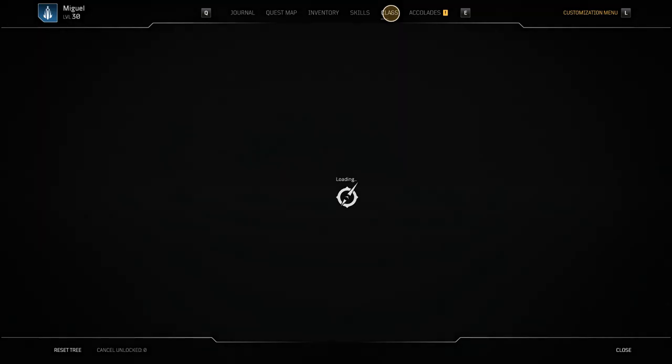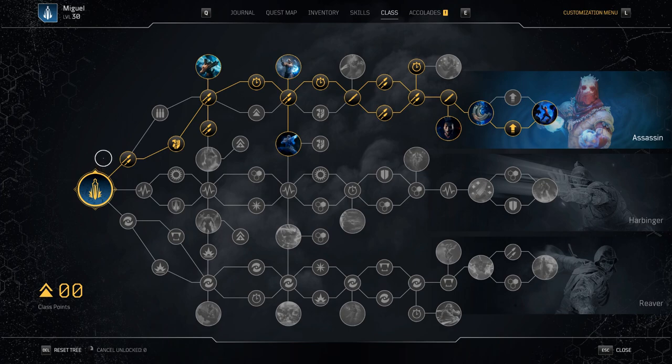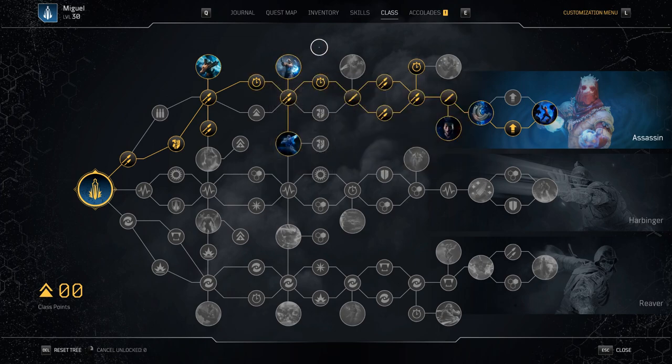Finally, the class tree — you can pause to look at it. The path we took focuses on Cooldown Reduction, picking up points for damage to close enemies, overall weapon damage, and damage dealt from behind, which synergizes with our teleports. Every time we use our cooldowns we get increased damage bonuses. We're just stacking as much damage as possible into the build from this tree.